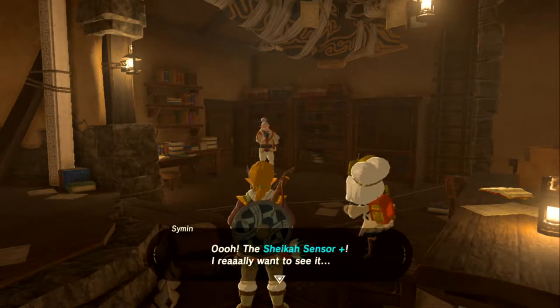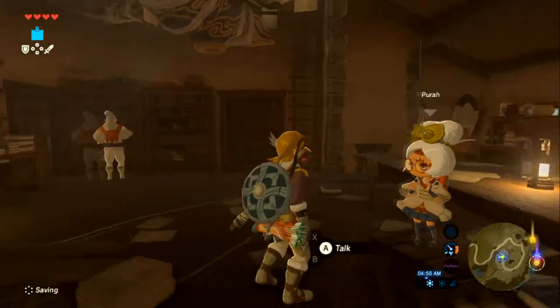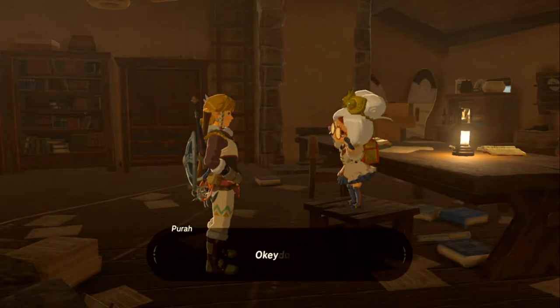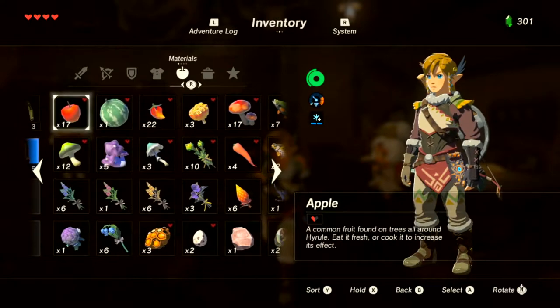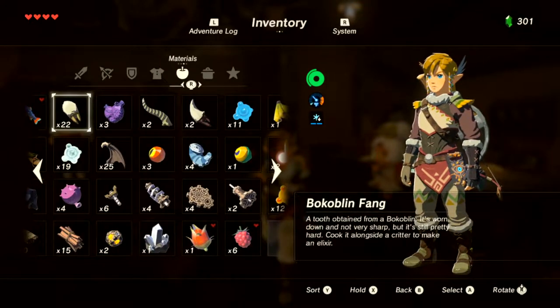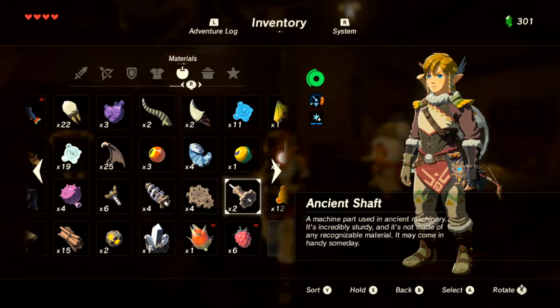The Sheikah Sensor Plus is exciting — every time you upgrade something the researcher gives you a little side quest that rewards rupees. Checking inventory: four ancient springs, four ancient gears, only two ancient shafts, and two ancient cores.